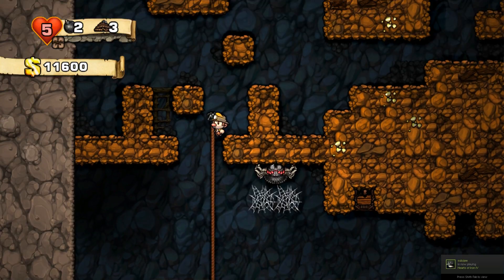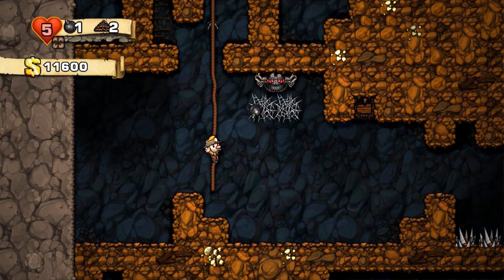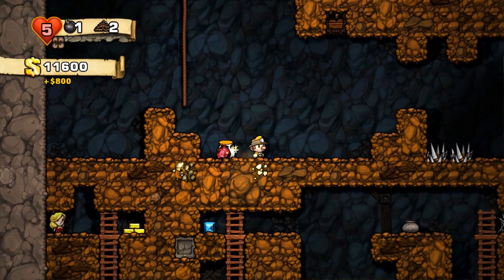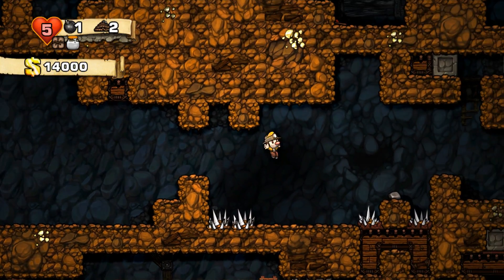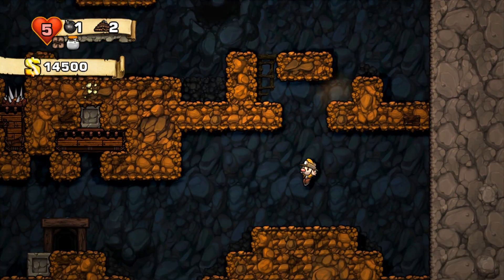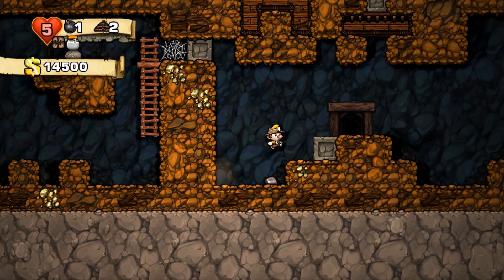Let's drop a rope over here. I want to throw a bomb into the web of that big spider, because if that spider dies — and it did — it drops a jar of glue, and now I have sticky bombs instead of bombs that will bounce off walls and fall back to the ground. These things are very good because I can attach them to enemies or wall pieces and just blow a hole for myself.